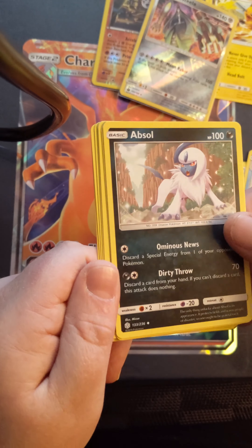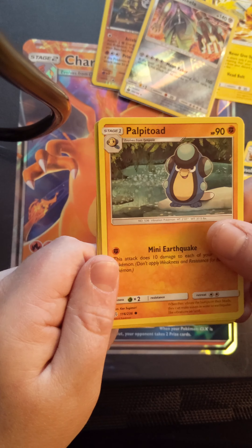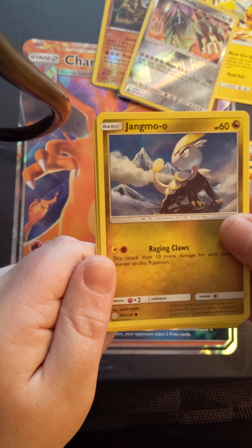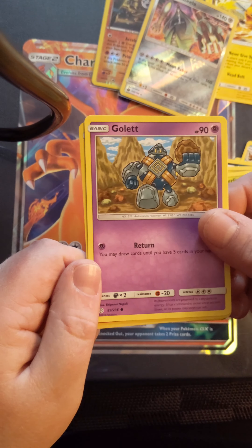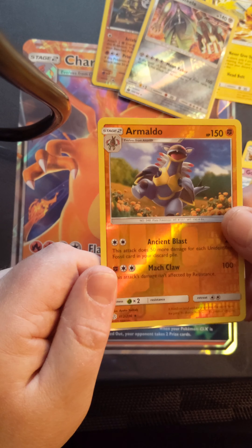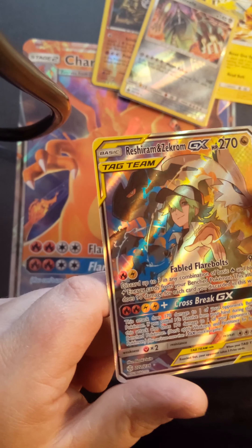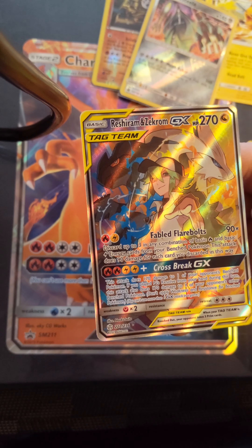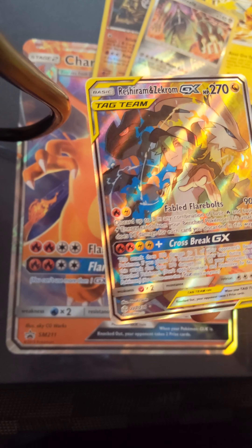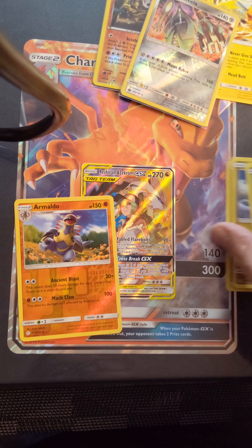My Reverse Holo is Armaldo — and he is a Super Rare, so I'm super stoked. Look at that, that is beautiful. I got myself a GX, and it is Reshiram and Zekrom Tag Team. That is a beautiful card. I'm super happy about this booster pack.